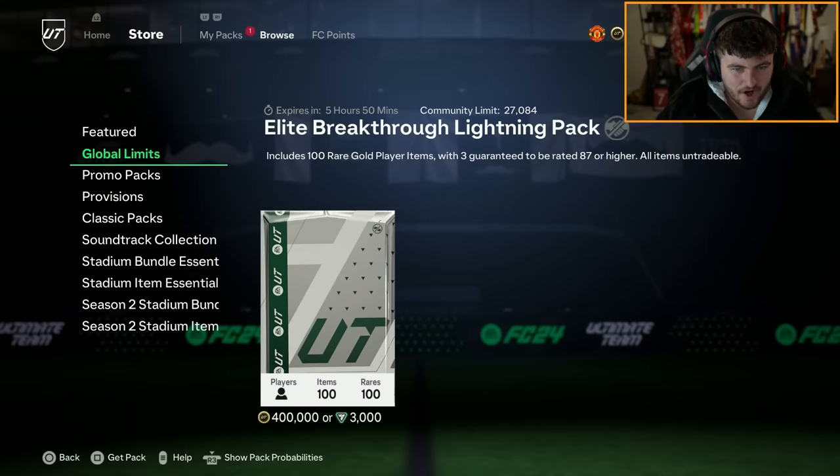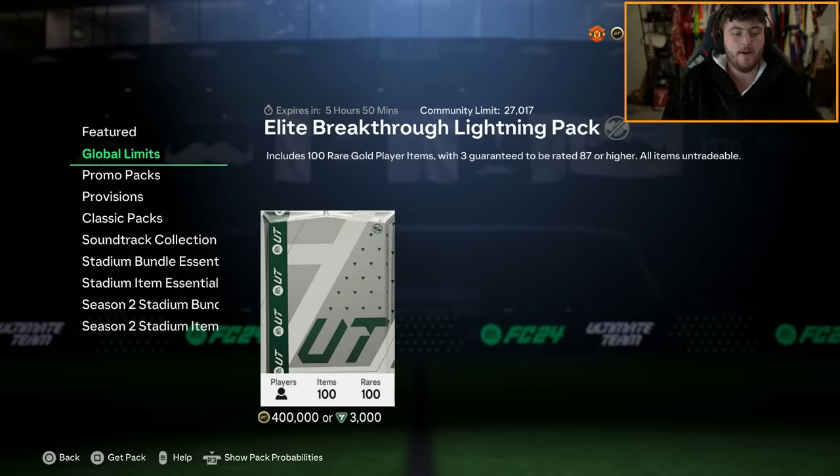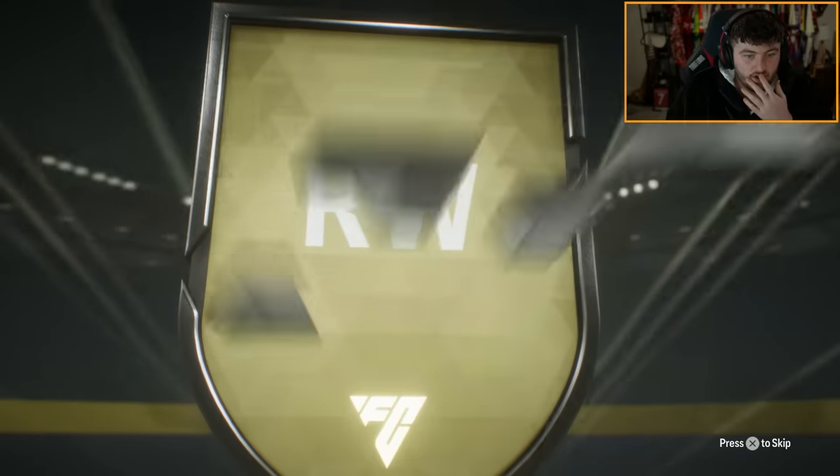They're also dropping Elite Breakthrough Lightning packs, which is 100 rare gold. So this is more like a 100-player pack right here. 10% chance of an icon, 47% chance of a dynasty player. Let's open one of these up and see what we get. 3K FC points. We do get ourselves a dynasty player.